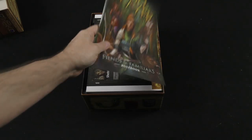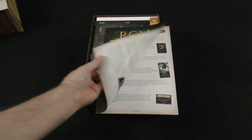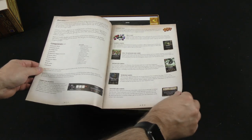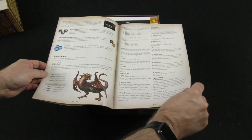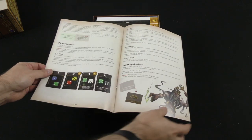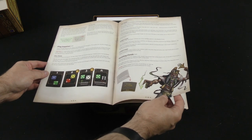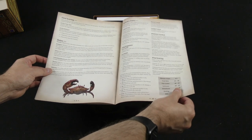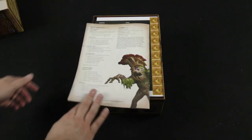Here's the rulebook for the Fiends and Familiars. Taking a quick flip through that. We've got our familiar boards, some new dice — combat dice, split dice — different types of cards. It goes into the setup of the game, the play sequence. This only lists the changes for the Fiends and Familiars.